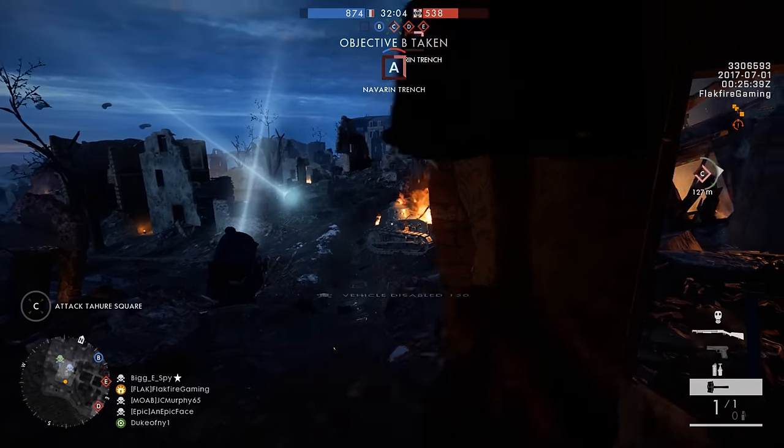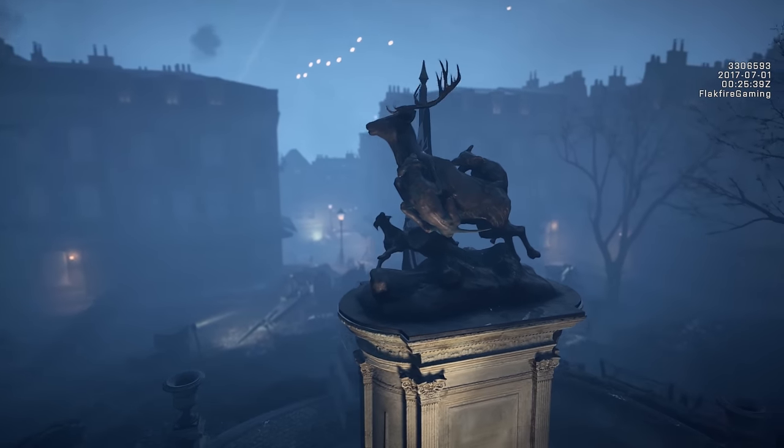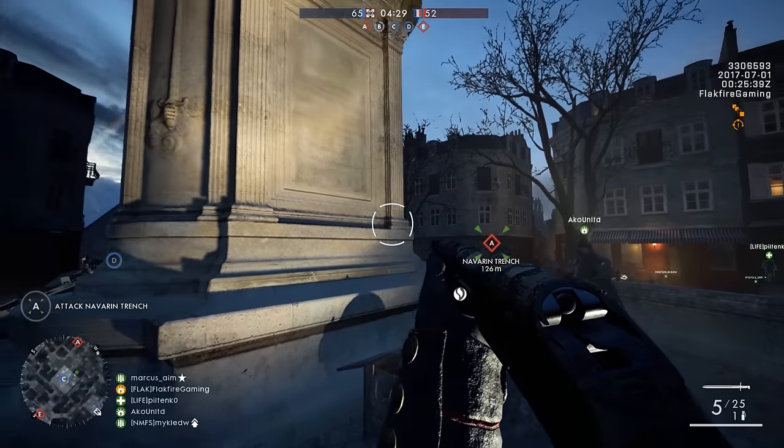The most intense infantry combat on Priest de Tours occurs at Tours Square, which is difficult for vehicles to reach. This is also where you'll find the flame trooper kit on Conquest.